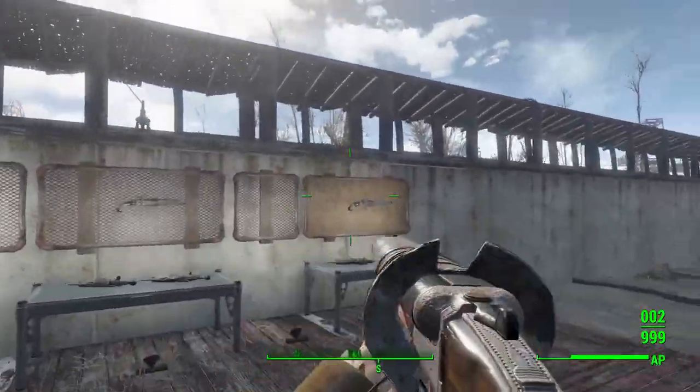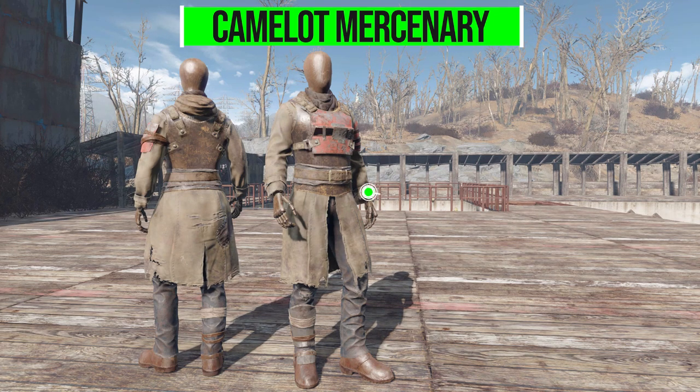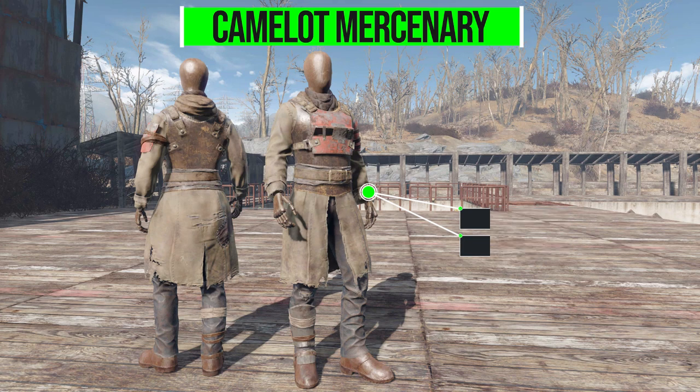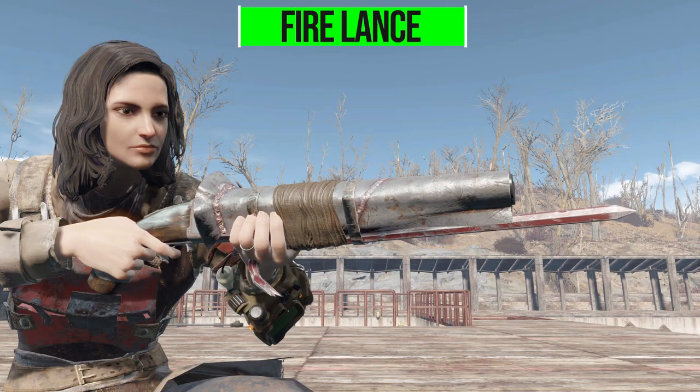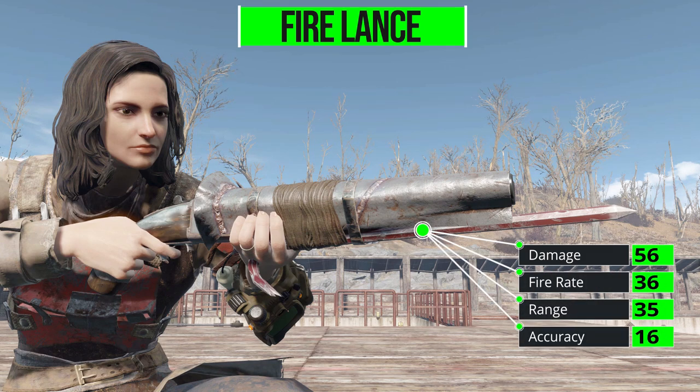Let's jump over and have a look at what we get with the Camelot Mercenary Outfit, which in its most standard and basic form offers 30 physical damage resistance. There are a number of linings you can add to give it even more, plus a few other resistances, all for a weight of 15. It's a singular piece of armor but a fun one. As for the Fire Lance Shotgun, it will do 56 damage with a shotgun shell.